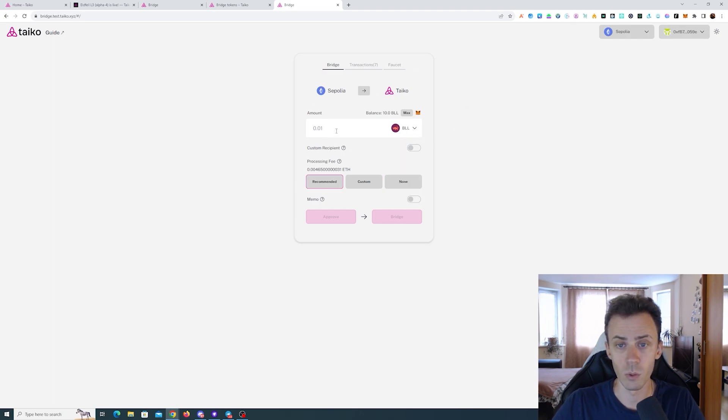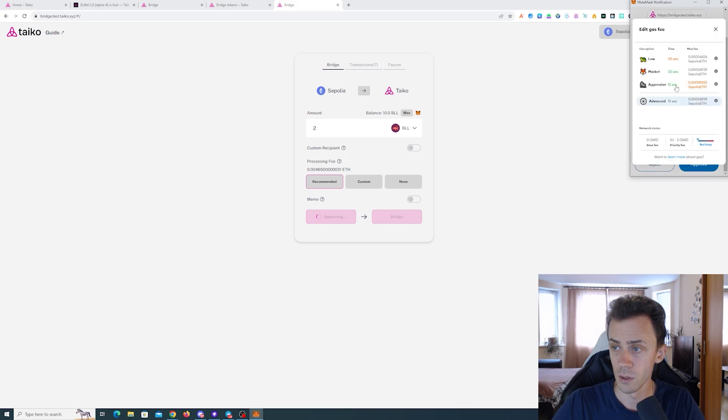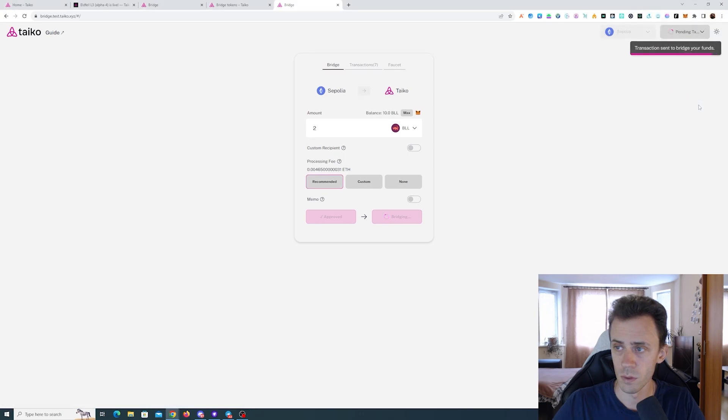My balance is quite low because I bridged the majority of them in Alpha 3. You will need to approve the token first, and then we can bridge. I'm only doing a small amount here — if you got the full 50 tokens I recommend bridging at least half of that.